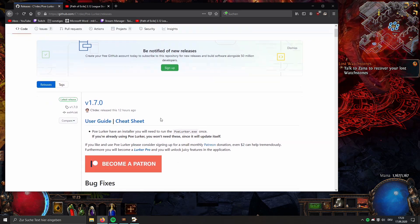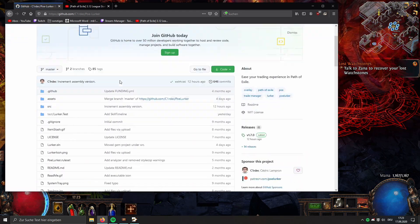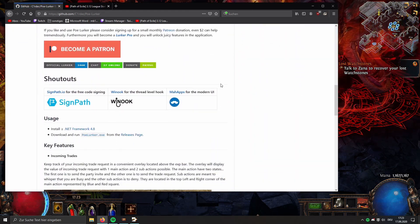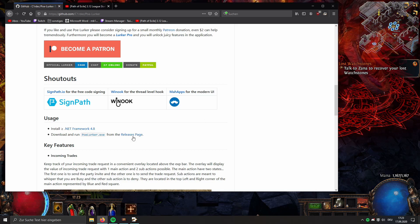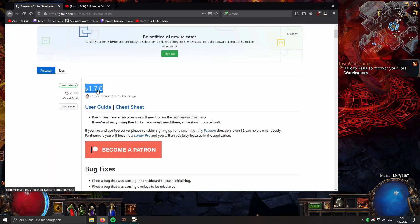You can use this tool — it's called PoE Lurker. I will post a link in the video description. You go to the main page, then down to the release page where you can download it. You can see version 1.70 was released 12 hours ago — that's the latest version.